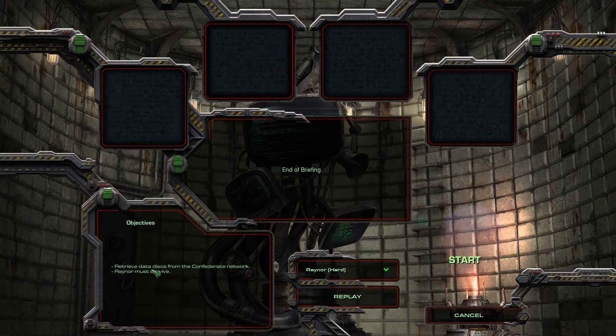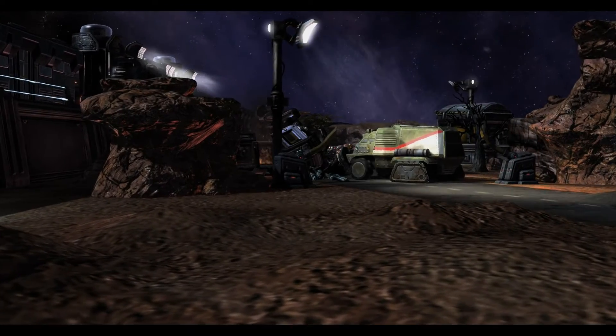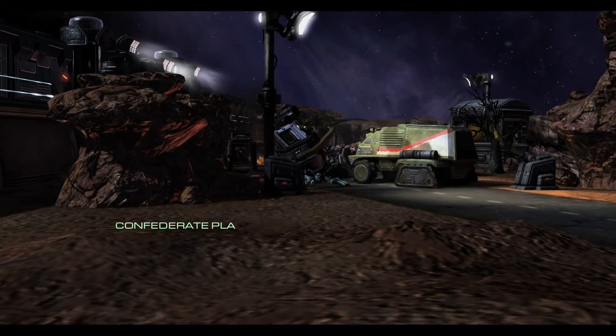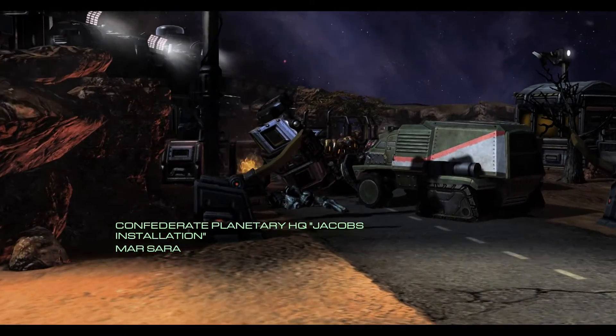Alright so this must be that no-base mission — retrieve data from the Confederate network. Raynor must survive. Oh yeah, I remember seeing this on Jay Reno's thing. You can either do third person or regular; I think we'll just do regular. Hoping with this kind of mission that the quick saves are working, because you can easily lose everything.